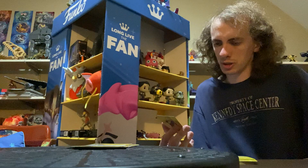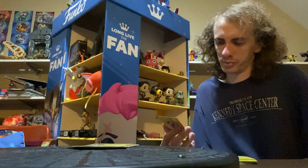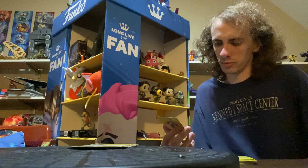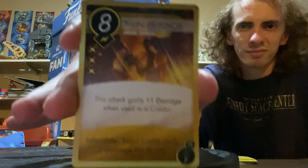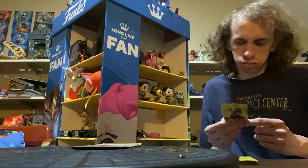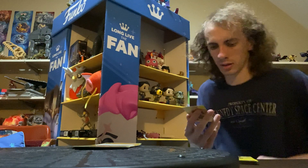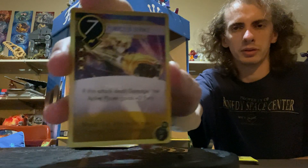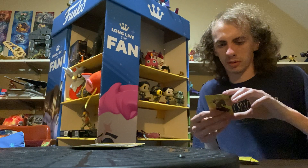Thunder punch — this attack gains plus one damage when used in combo. Intimidate — target enemy deals minus one damage during this round. Furious strike — if this attack deals damage, the active player gains plus two fury.